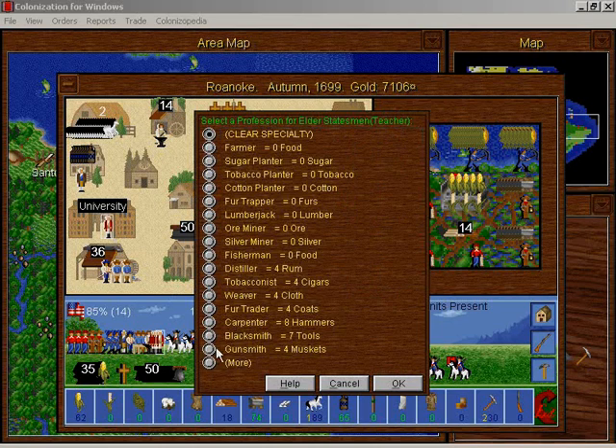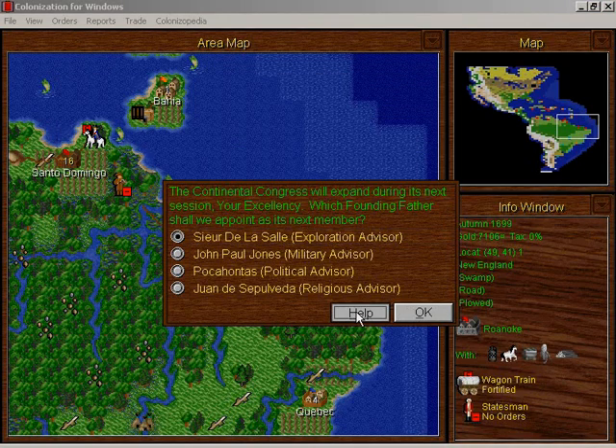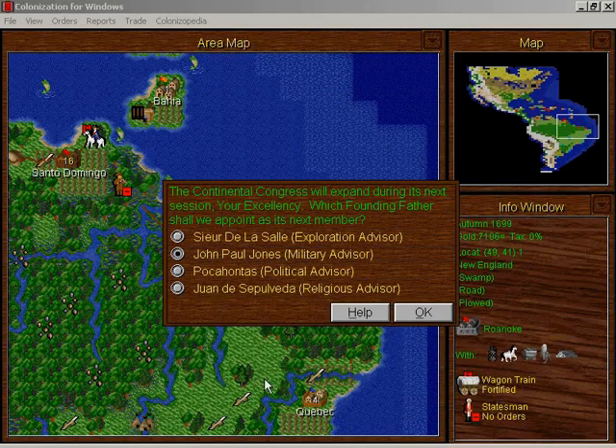So now this guy is just going to be a colonist. Can't wait to restart this game so I don't have to click on everything four times to get it to move. Now I get to pick another member of the Continental Congress: Sierra de la Salle gives us stockades — that's nothing. John Paul Jones gives us a free frigate. Pocahontas gives us better Indian relations. Juan de Sepulveda increases the chance that Indians will convert. I'm just going to go with John Paul Jones — a free frigate, sure, why not?